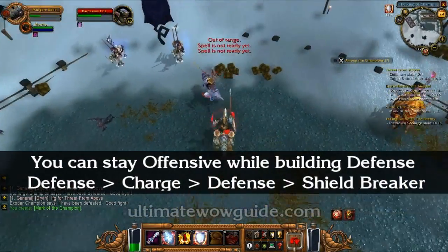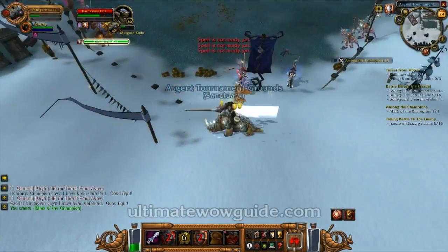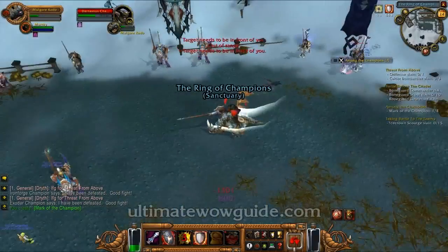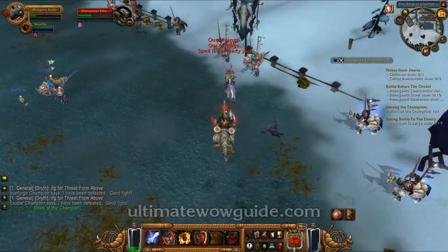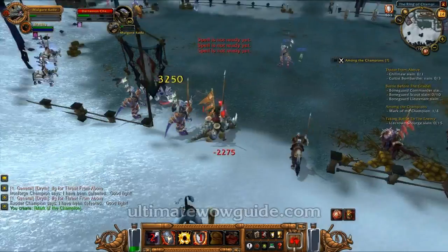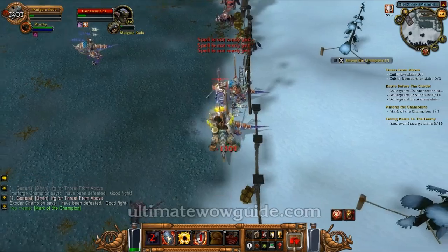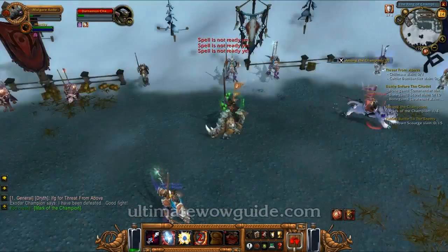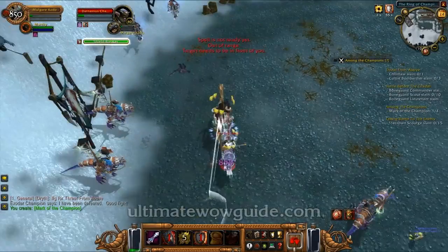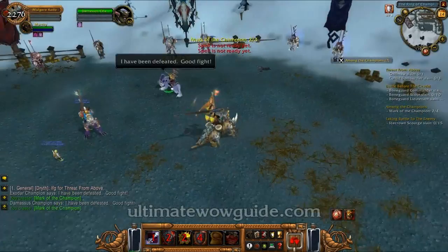As a reminder, every time you charge, you should be meleeing at the same time. On your way around after the charge, you should be using your shield break ability. With this combination, you should always break 2 levels of your enemy's shield. While your charge is on cooldown, you can refresh your shield in the meantime. But never refresh your shield if you already have 3 stacks, as that's just a waste of cooldown.